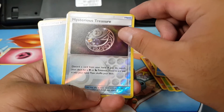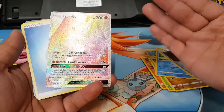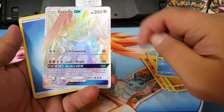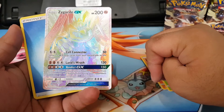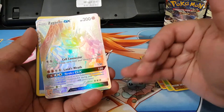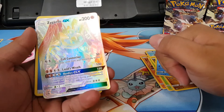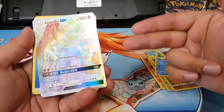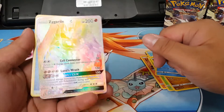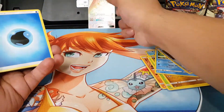Mysterious Treasure — discard a card from your hand; if you do, search your deck for a Psychic or Dragon Pokémon, reveal it, put it into your hand, then shuffle your deck. Interesting! Oh — we got a Zygarde GX rainbow rare! Cell Connector: attach two Fighting Energy cards from your discard pile to this Pokémon. GX: Land's Wrath. So there's our very first GX pull and it happens to be the rainbow rare!